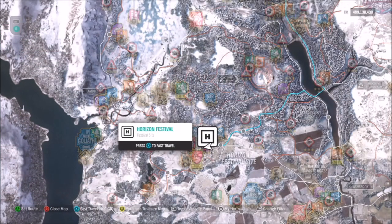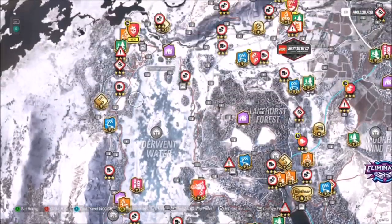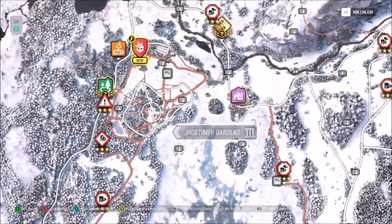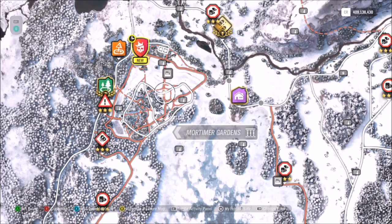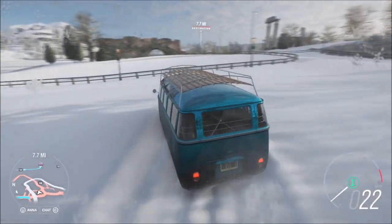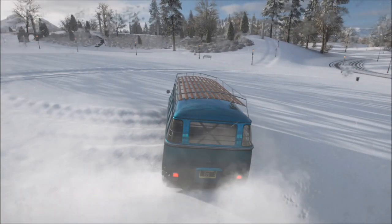Now for the location — we're starting off at the Horizon Festival and you want to go all the way up to the top. In the top left-hand corner you will see Mortimer Gardens. There's a little beauty spot there, a couple of XP boards around, and a danger sign. As long as you take the photo anywhere within that dirt road area at Mortimer Gardens, you'll have this challenge complete.